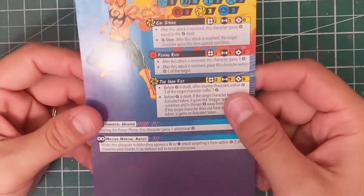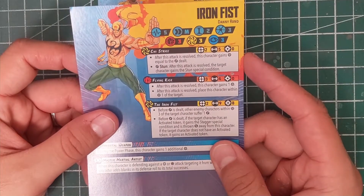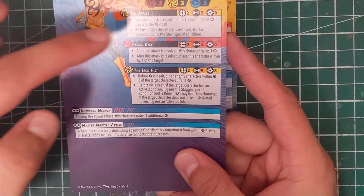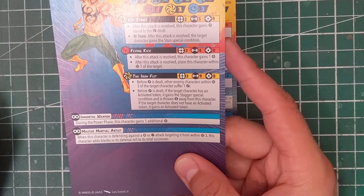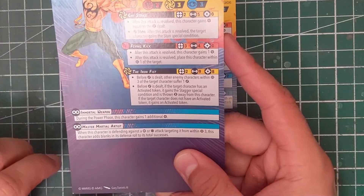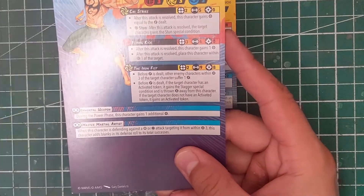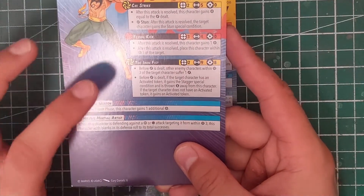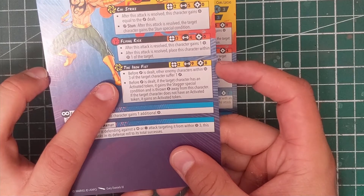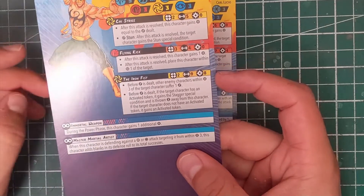So starting off with Iron Fist's card: he has five health on both sides, is a three-threat, moves medium, size two, with threes across the board for defense on both sides. His builder attack is Chi Strike — strength five, range two, with a stun on a wild, and it's energy. Then we have the physical Flying Kick, which is range three, strength four, one power guaranteed, with a place effect — after you resolve it, place him within range one. Then for eight power we have the Iron Fist special attack at strength nine, range two, where enemy characters within range three of the target suffer one damage before damage is dealt.